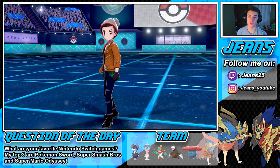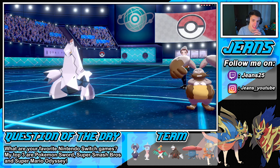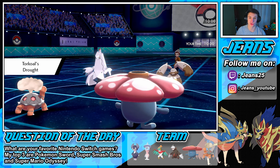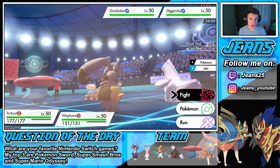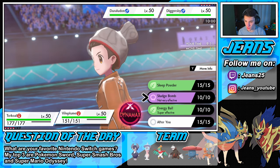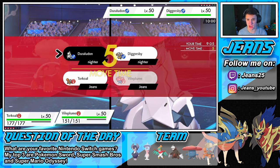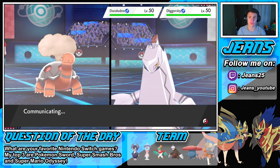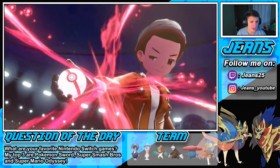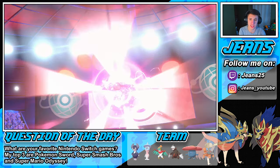He goes out with Diggersby and Duraludon. We can potentially do some work here. We're going to go with a Flamethrower on the Duraludon to potentially get that burn off, and an Energy Ball on Diggersby - actually, let's go for Sleep Powder right on that Diggersby, try to put it to sleep. I can see him potentially Dynamaxing right off the bat.